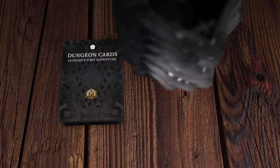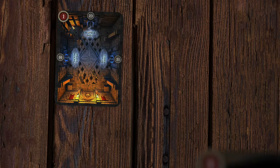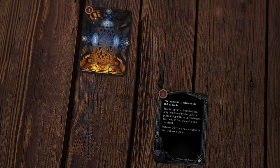Each adventure comes with its own set of dungeon and encounter cards. Don't shuffle them. Place dungeon card 1 on the table and read encounter card 1 to everyone. This will tell you your objective.